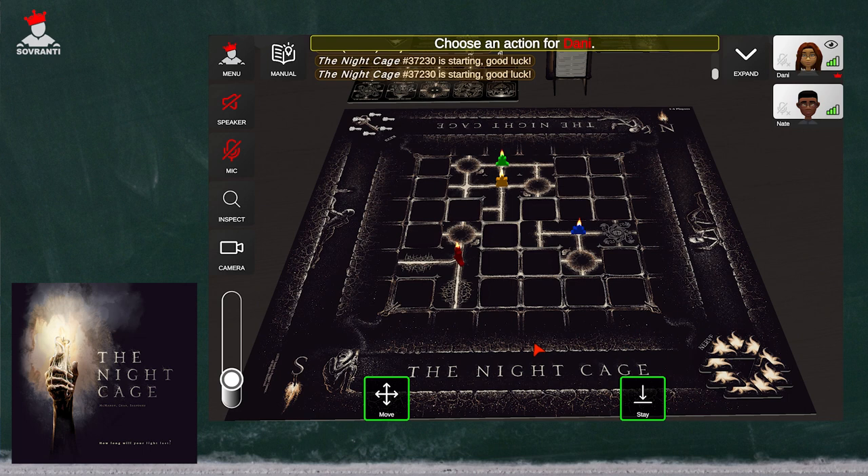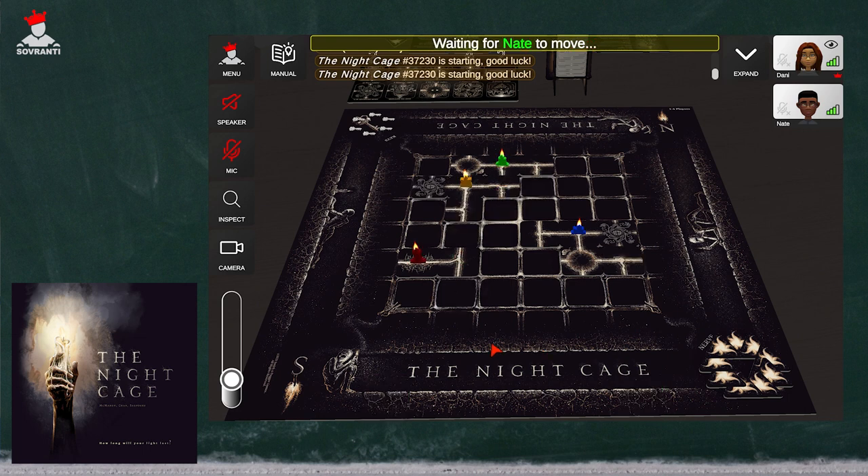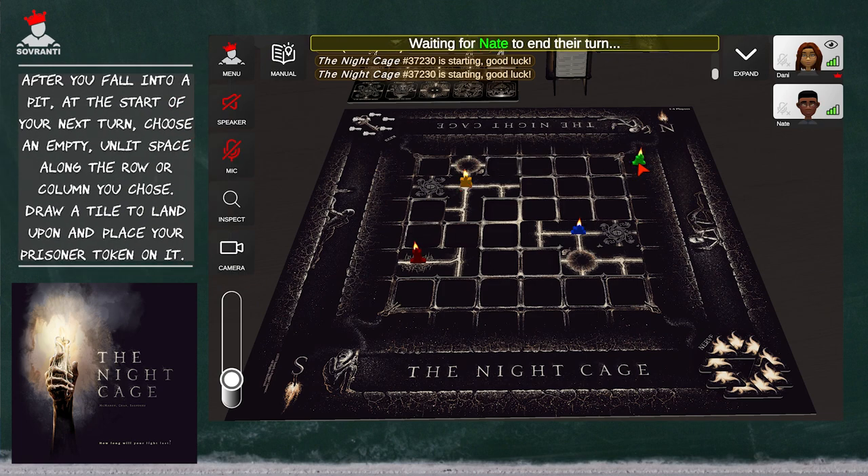Now I'm going to show you what it looks like to fall through one of the tiles. Nate is going to jump into the pit — I wouldn't say it's the best strategy, but I want to show you how it works. Nate will get to choose whether to place the green candle up here, over here, or down here — you get to choose where in the row and column on the edges. The candle falls through and then pops over here. That might be a strategy if you're trying to escape a wax eater or get across the board a little bit faster.